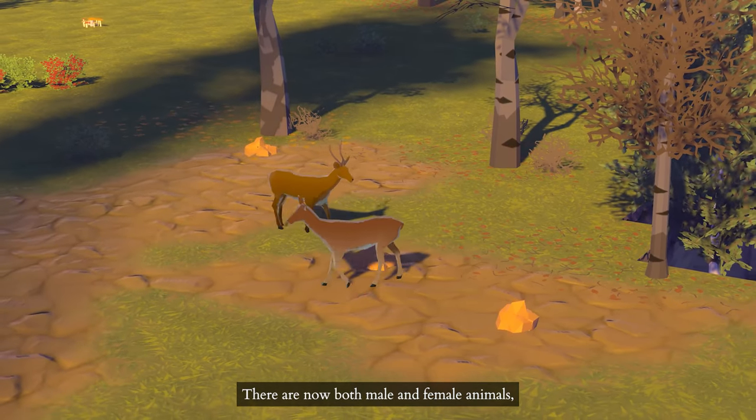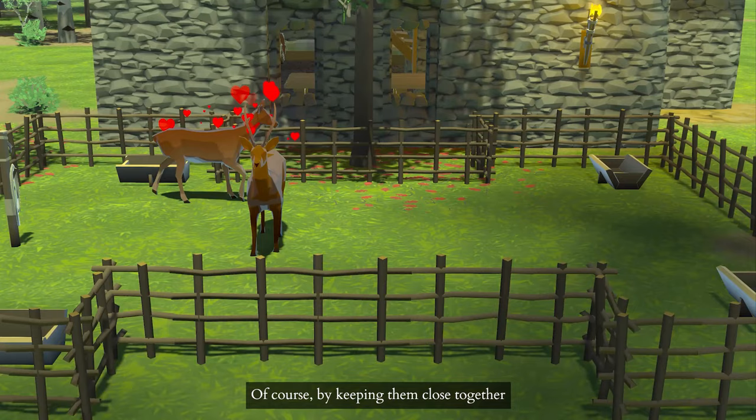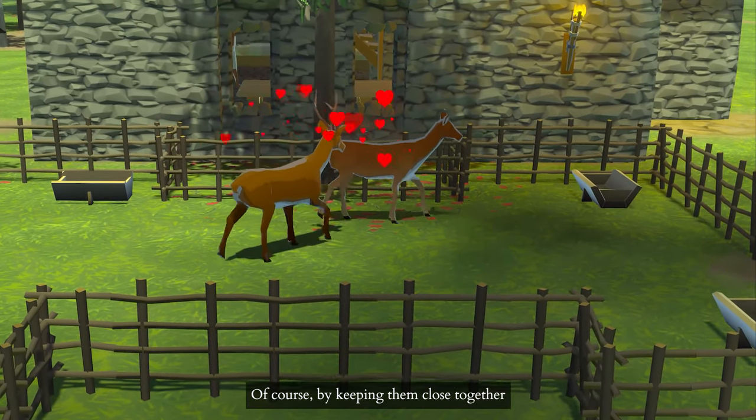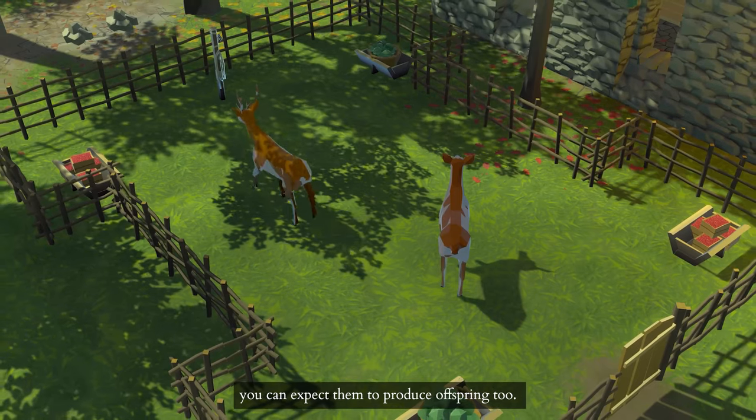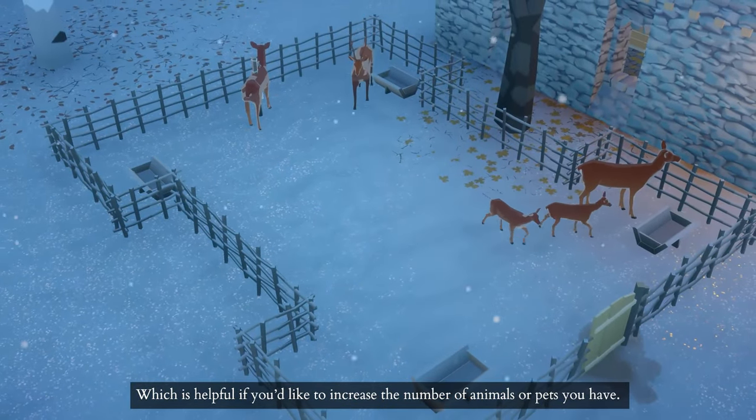There are now both male and female animals, each with their own characteristics and behavior. Of course, by keeping them close together, you can expect them to produce offspring too, which is helpful if you'd like to increase the number of animals or pets you have.